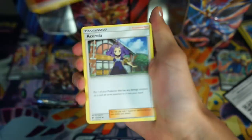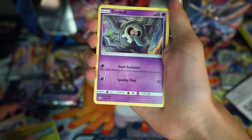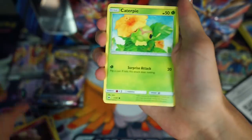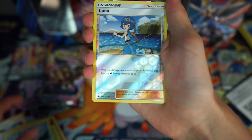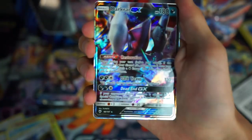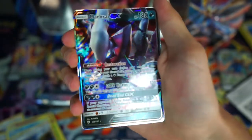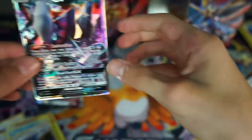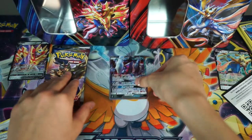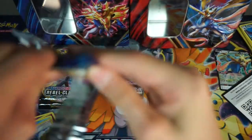He just has to pull one holo and he pretty much wins the pack battle, unless you guys like my promo card a lot better. Caterpie, Marill, Lairon — a Darkrai GX! That looks so cool. That looks like the Darkrai that we saw at Walmart. We saw a shiny Darkrai box, and it kind of looks like it. So if it is shiny, or a shiny version, you gotta let us know.